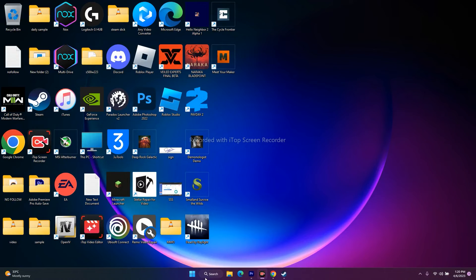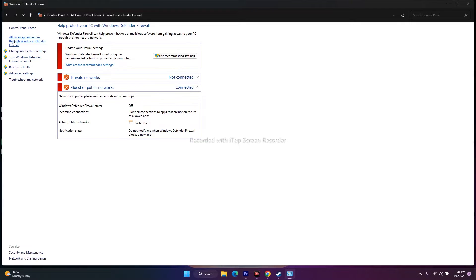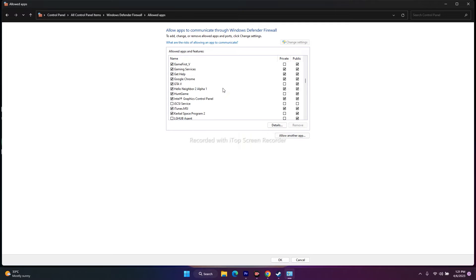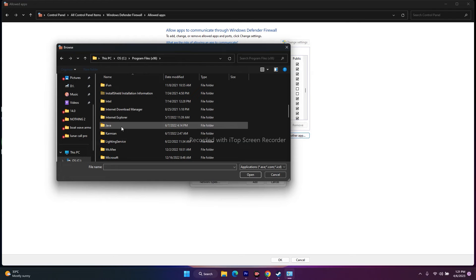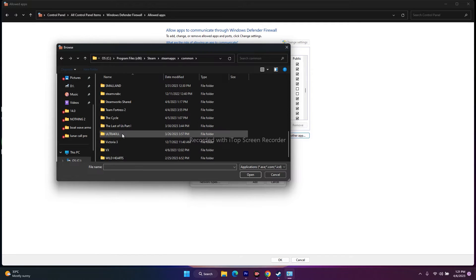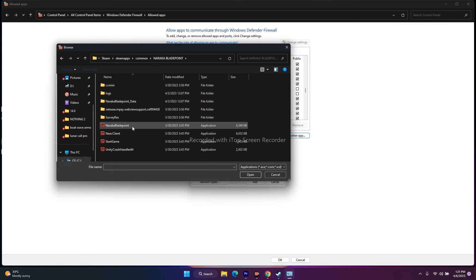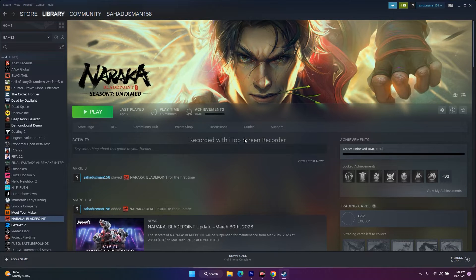Next, allow the game through Windows Security Firewall. Go to Control Panel, then Windows Defender Firewall, then 'Allow an app or feature through Windows Defender Firewall'. Scroll down to find Naraka Bladepoint and make sure both Private and Public are checked. If it's not listed, click 'Allow another app', browse to the installation folder — Local Disk C, Program Files (x86), Steam, Steamapps, Common, Naraka Bladepoint — select the executable, click Open and Add.